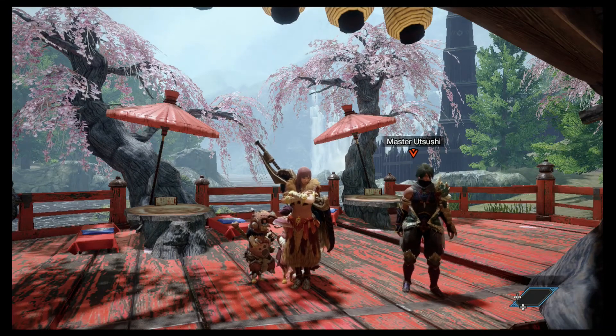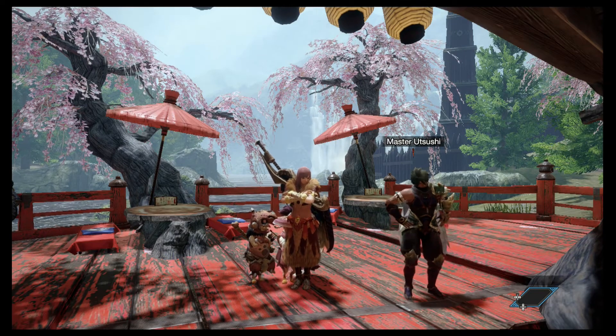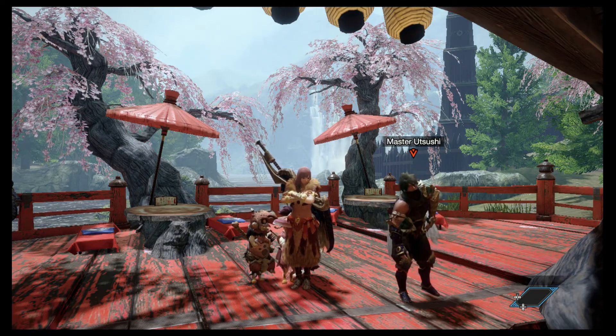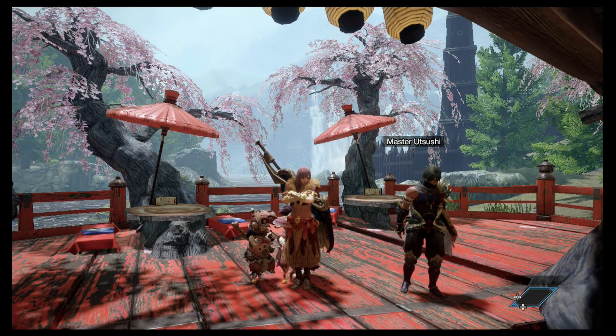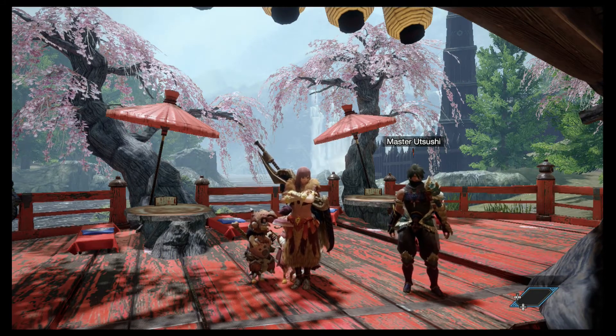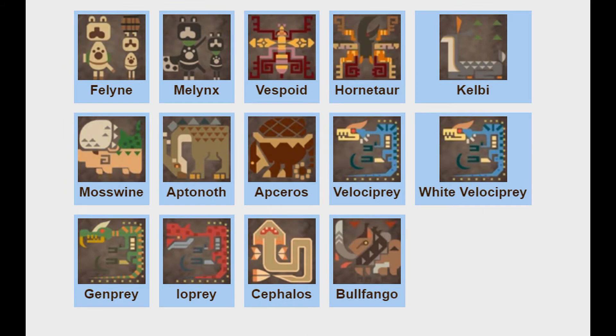Hey, Master Usuchi. What do you do whenever you're not overseeing Arena Quest? I just stand here looking at Pokemon. Looking at Poke-what? Pokemon — creatures from a different world. They have different powers, and there's a lot more of them than we have monsters in this world. The point of this video is to look at the monsters in the Monster Hunter universe and see what kind of Pokemon they would be in the Pokemon universe.